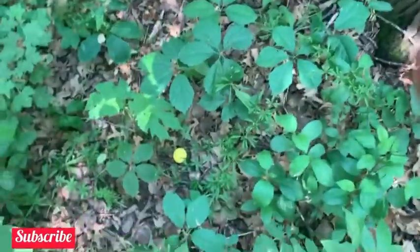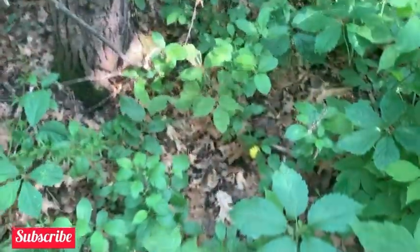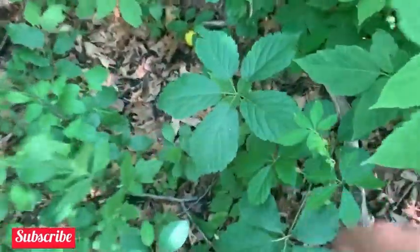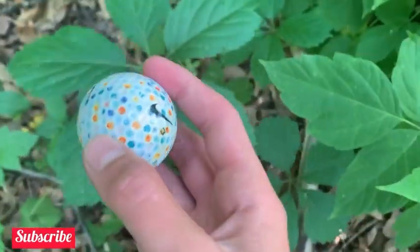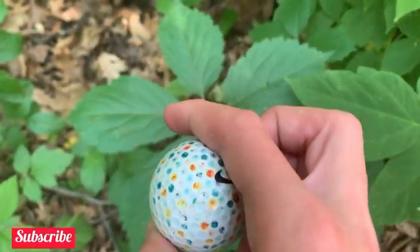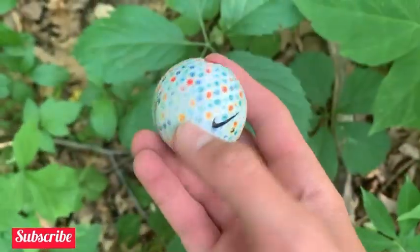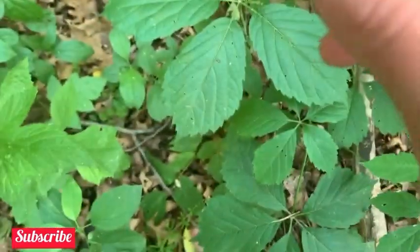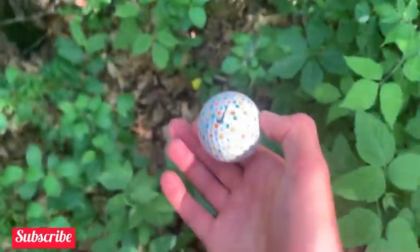I just want to show you something — there are a lot of practice range balls here, there's just been a lot of fighting. Then I saw this white ball. I thought it was a speckled Vice at first, but it's just a random rainbow-colored Nike Ti Velocity. I'll take it, it's a weird find.